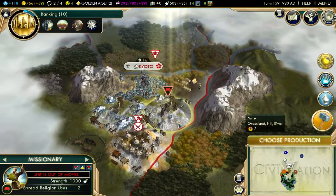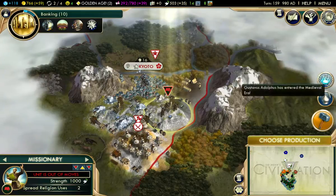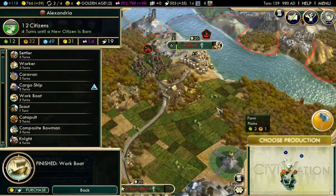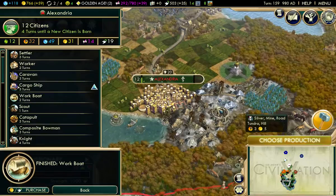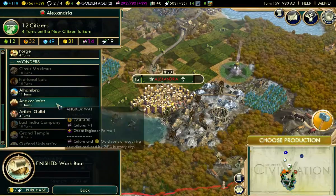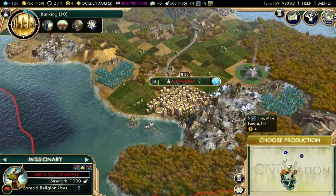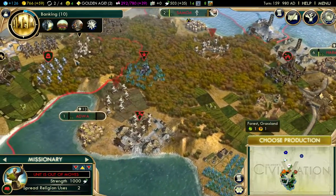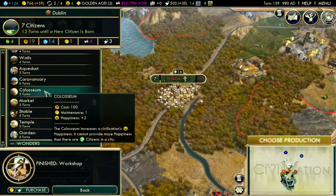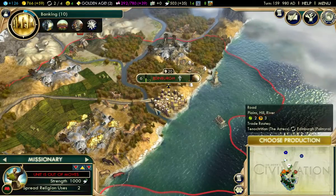It's out of moves — hill, river. That's going to cost it some power. Alexandria is ready to build things. Research — I choose research for one more turn until we can truly do stuff. Dublin needs something — a Colosseum, because that gives happiness. A couple Colosseums to keep our happiness in the green. That's important.